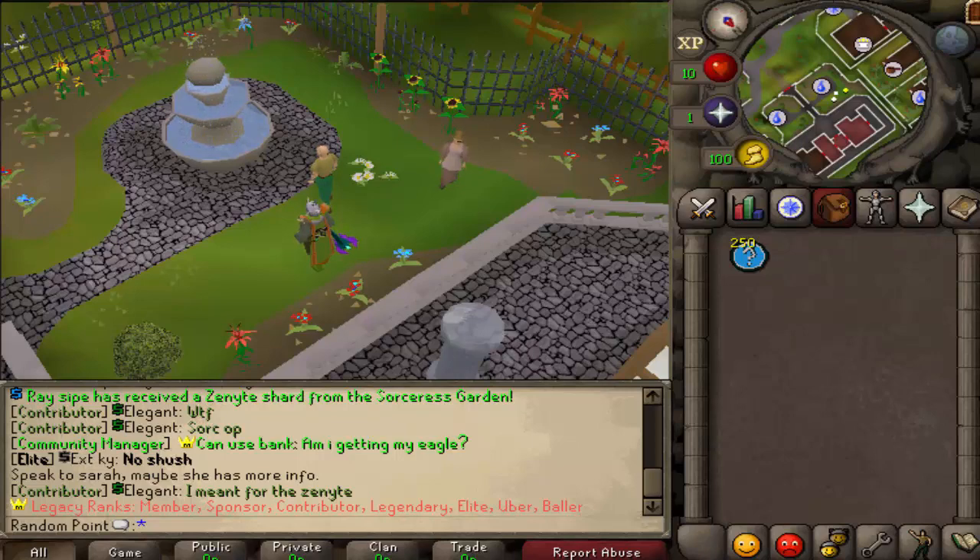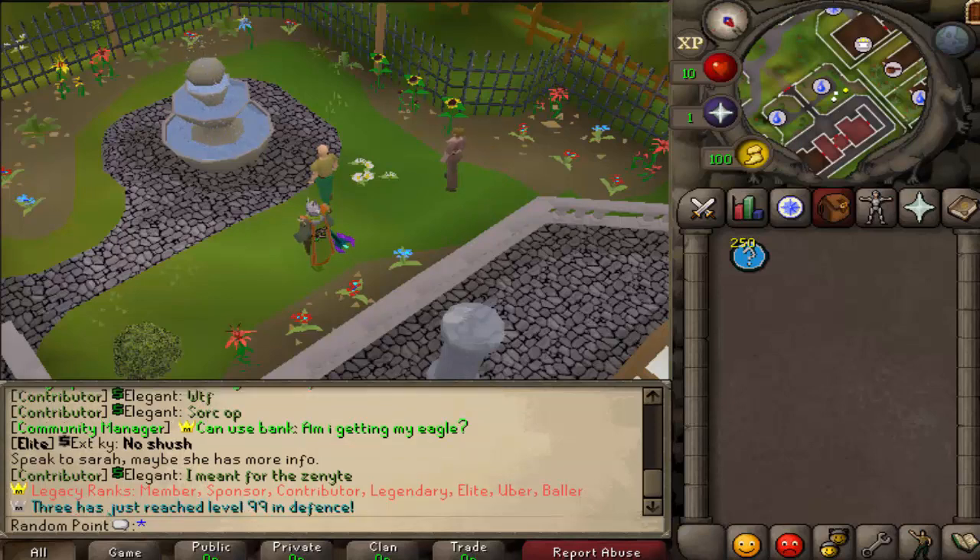So I'll go over what the actual amount of points are and what random points you can get. For starters, all of the points: you have pug points, donator credits, vote points, bounty hunter points, pest control points, trivia points, slayer points, and raid points.